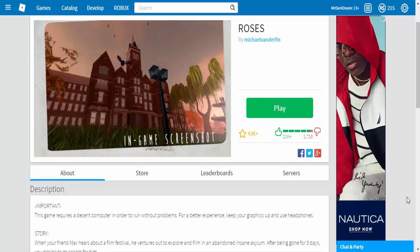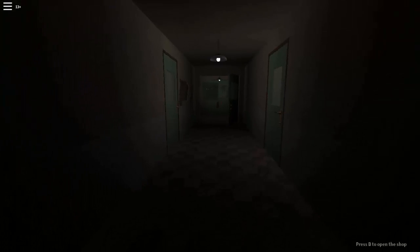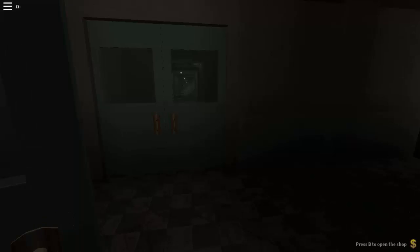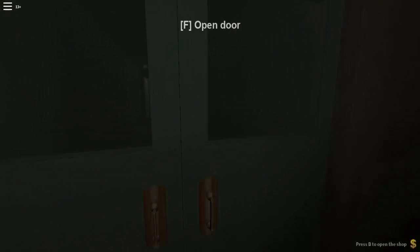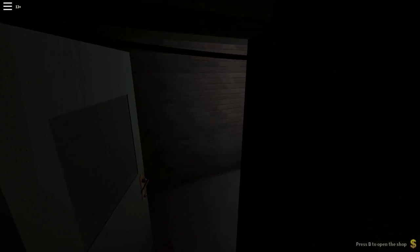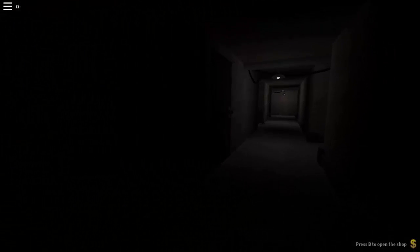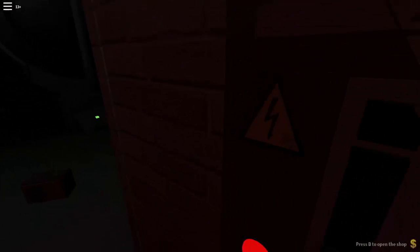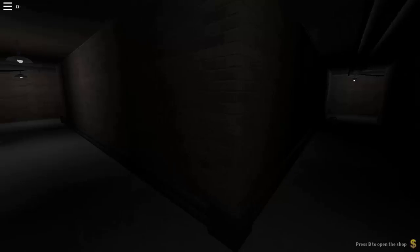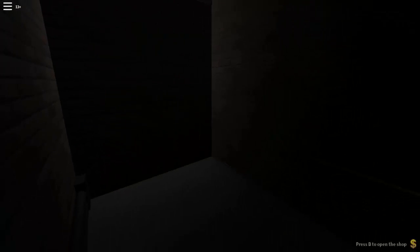Number three: Roses by Michael van der Finn. This game is one of the best-looking horror games out there. The story is: your friend Max hears about a film festival and ventures out to explore and film in an abandoned insane asylum. After being gone for three days, you decide to go search for him. Through your exploration of the asylum you're met with a creepy lady that will stalk and mess with you throughout the game. The game is freaky with creepy sound design. It's still in beta and chapter 2 hasn't been made yet, but overall this game is really amazing and really cool — watch out, because you don't know when that girl is going to pop up.